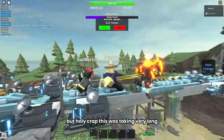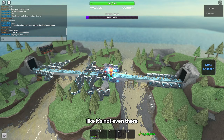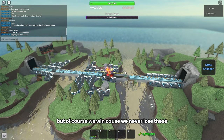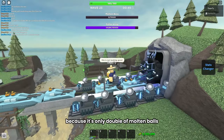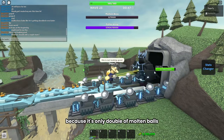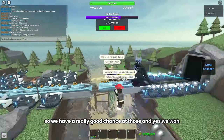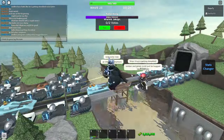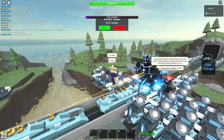The tanks were just driving right through the zombie like it's not even there, but of course we win because we never lose these. Now we have Fallen King — I think we can do this because it's only double of Molten Boss, and Molten Boss didn't really get that far. So we have a really good chance, and yes, we won.